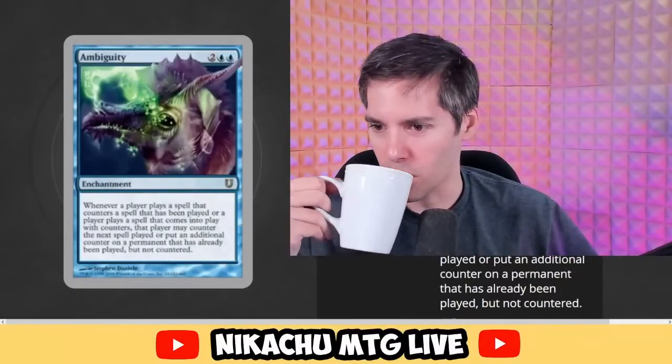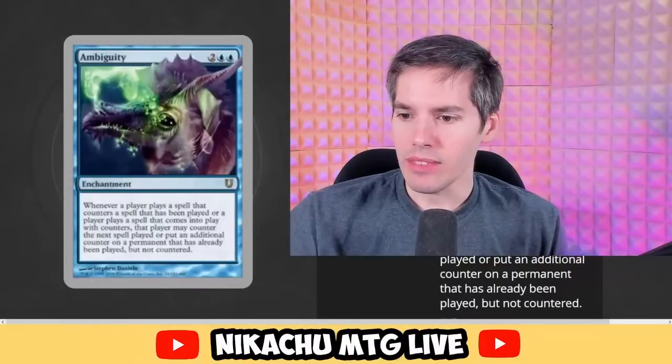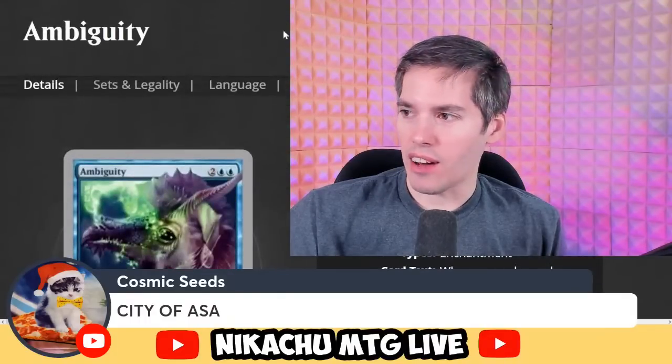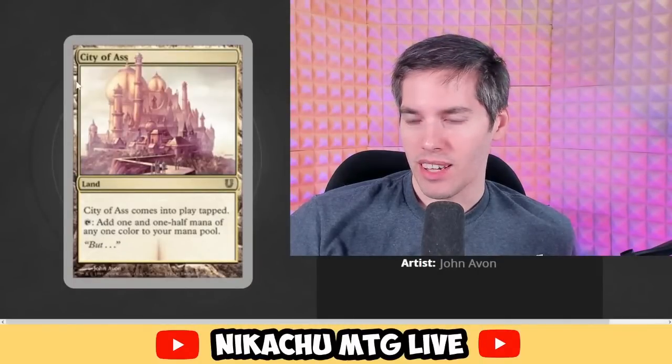They didn't want to get associated with gambling. City of Ass — I think you mean City of Ass. There's only one — it's the City of Brass. City of Ass comes into play, tap, add one and a half mana of any one color to your mana pool. Hold on — this doesn't actually work. You can't have half mana in this game. As funny as the silver border card is, that doesn't work.